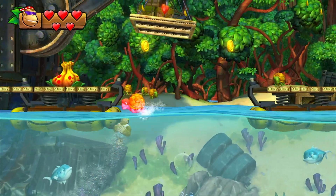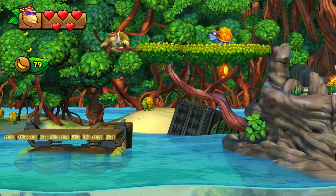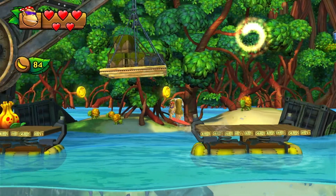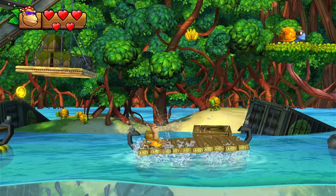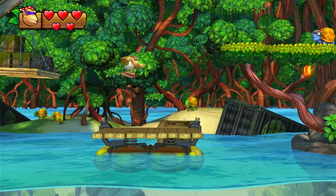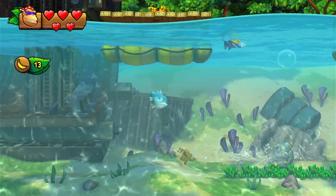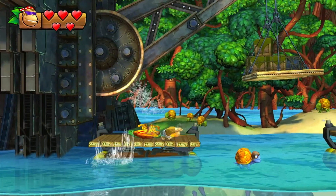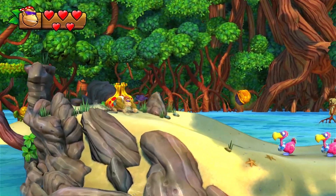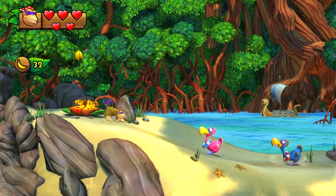Balloons give you an extra life. Bananas are basically coins in this game — collect 100 and you get an extra life. Banana coins are this game's currency; you can use them to buy items and stuff, but I probably won't be buying any because you really don't need them when you have Funky on your side — you have Mr. Mario Kart himself.